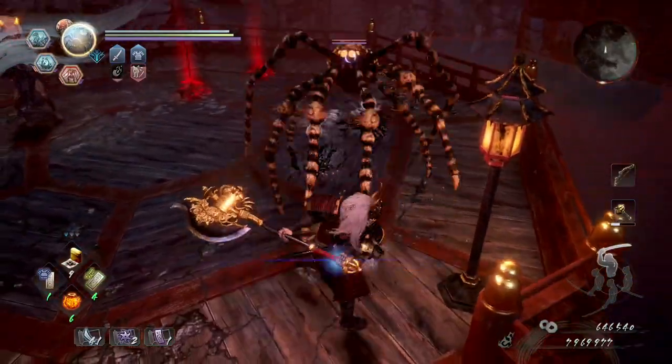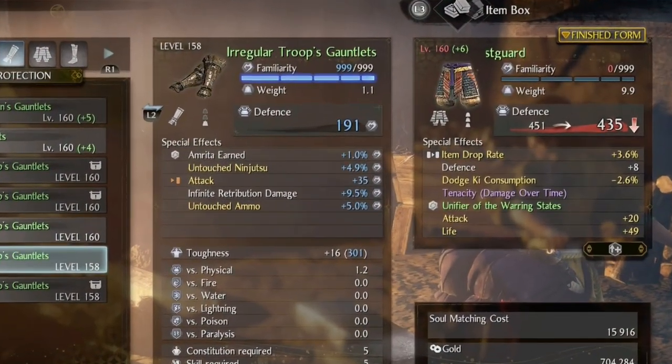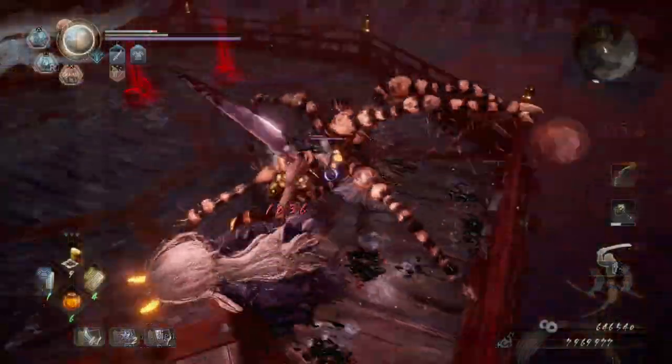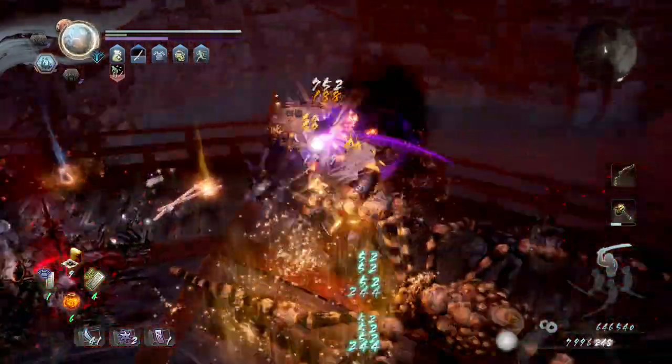I'll very quickly cover the basics — I'm assuming that most of you know this part, but just in case. If you get a weapon or piece of armour with a white mark or orange mark shown next to an attribute, we're calling them inheritables from now on. You can raise the item's familiarity either by using it while you fight, or using glue for armour, or a whetstone for weapons.